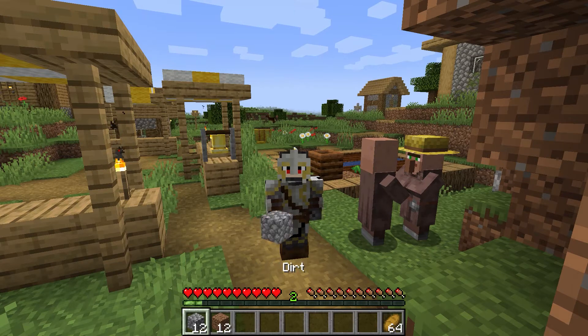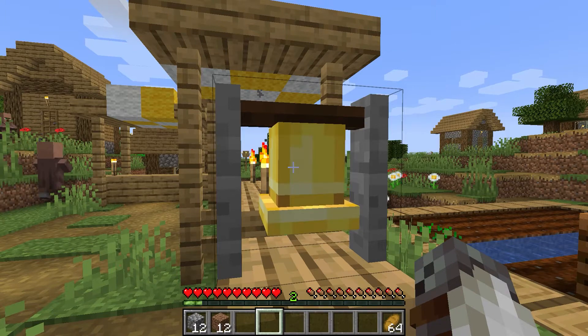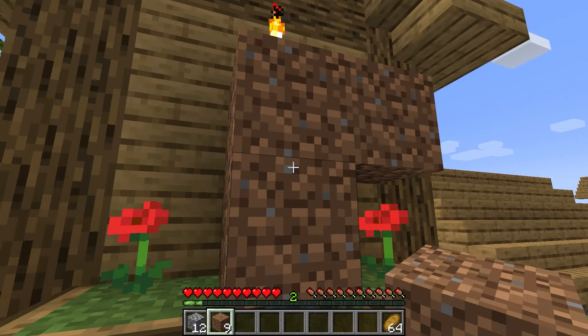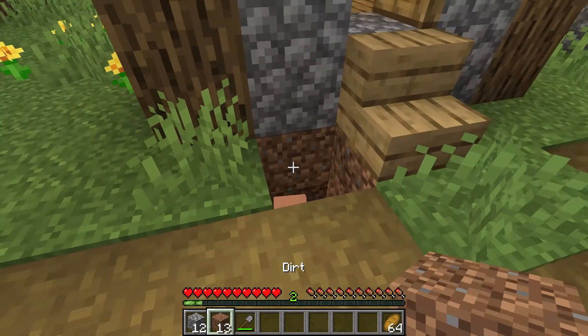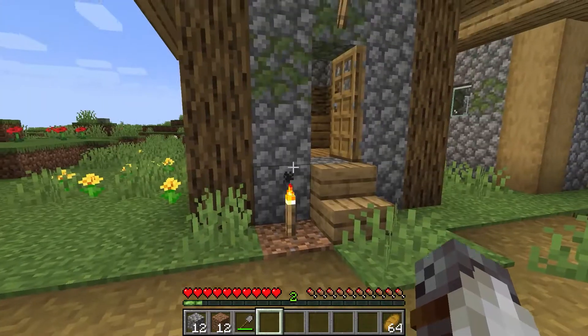Make sure you have some blocks on hand — dirt or cobblestone would be just fine. Every village has a bell in the center of their meeting place, supposed to warn villagers of oncoming raids. Right-clicking the bell will send the villagers into a panic, causing them to flee inside their houses. Simply cover the doors with a couple of blocks once they're inside. Alternatively, you can dig a 3-block deep ditch into the ground and push them inside, then cover them up with dirt and mark the location with a torch.